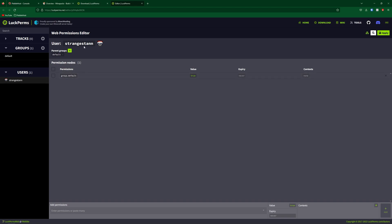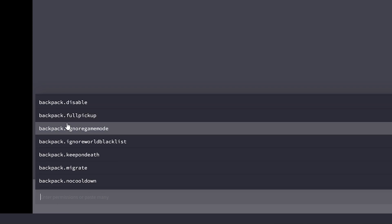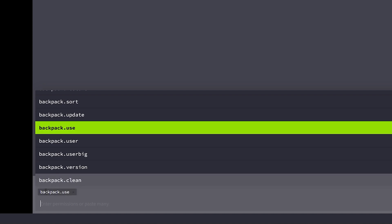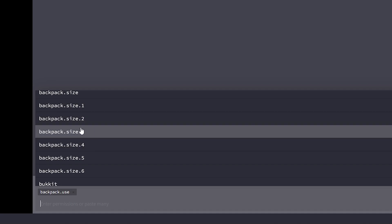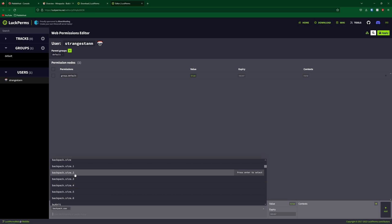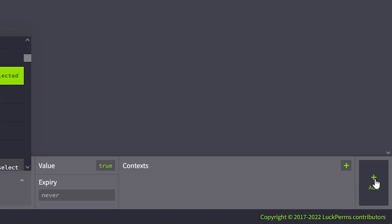If we go to my user, at the bottom where it says 'Add Permissions,' you'll probably see some backpack permissions already coming up. To make us able to use the backpack, we're going to select backpack.use, and that will appear just below at the bottom. Now we'll need to select the size of the backpack. Backpack size 1 gives you nine slots using a one-by-nine grid, size 2 does a two-by-nine grid, size 3 a three-by-nine grid, and so on. So we're going to give ourselves backpack size 2. That has appeared at the bottom — now go to the very right and click Add.